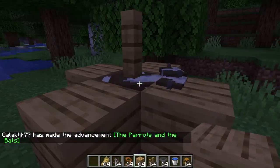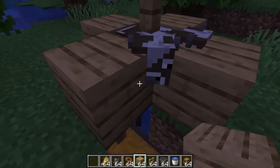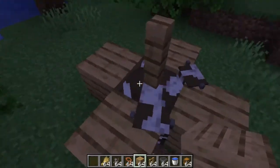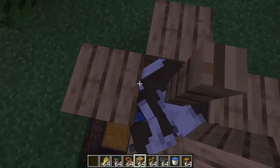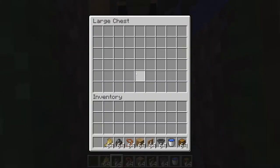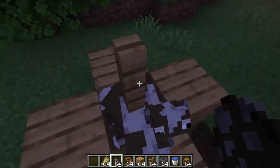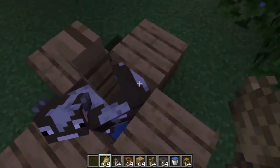I'm gonna get some wheat and breed these cows, and then they'll breed and you get a baby cow. Once entity cramming starts — which is where if you have 24 mobs in a cage and you add one more, one of the mobs will die — so when it dies it will drop its loot into this chest. You'll get food and leather if you're wanting to make an enchantment table or something like that.